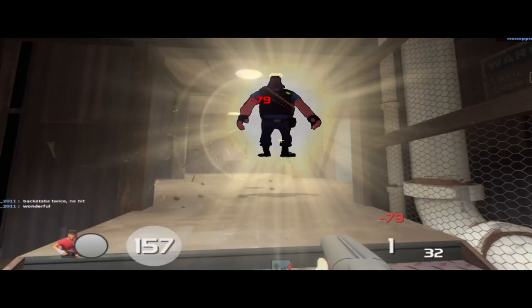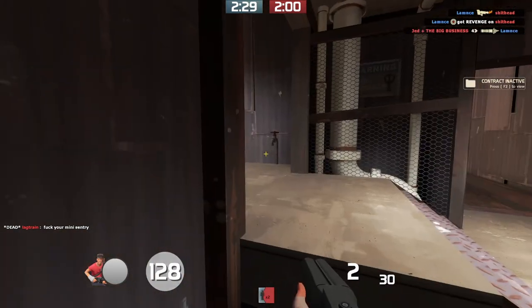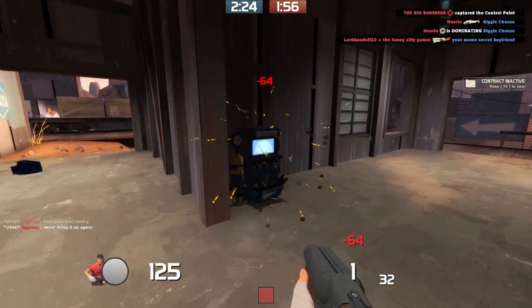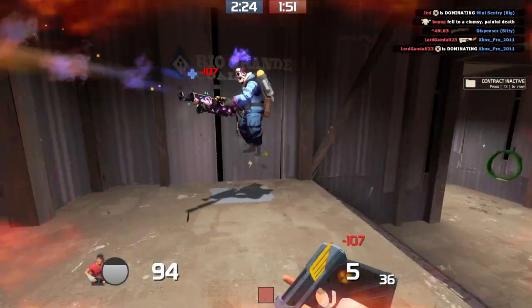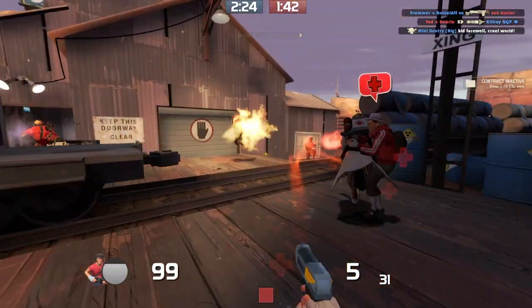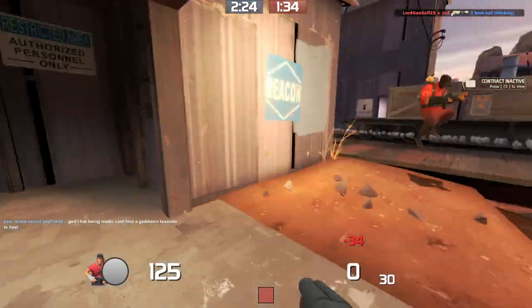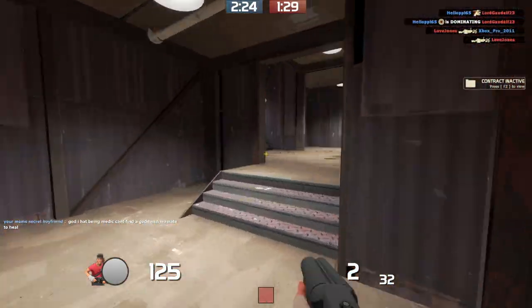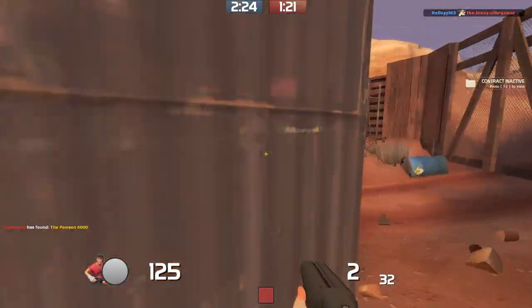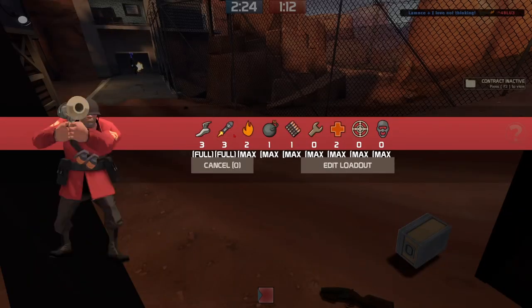All right, let's get real. The only reason you're equipping this thing is because you're using the Crit-a-Cola and just doing 12 damage to people until they killbind. The shove mechanic is so useless you can barely push someone off a cliff if they're standing on the edge. The Shortstop makes the most useful part of the class absolutely useless — one of the best parts about playing Scout is running in fast and then running out fast once you get a kill. With the Shortstop there's no reason to run around because it doesn't do any more damage at close range than at far range. It only shoots 4 pellets, with maximum damage of 72 if you hit all of them. This is probably the most useless weapon Scout has.